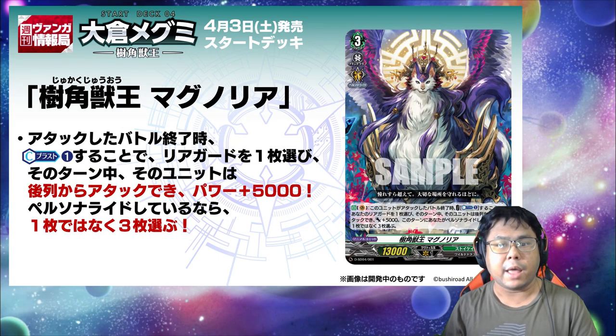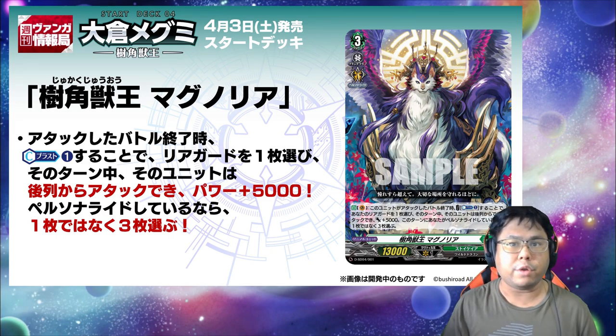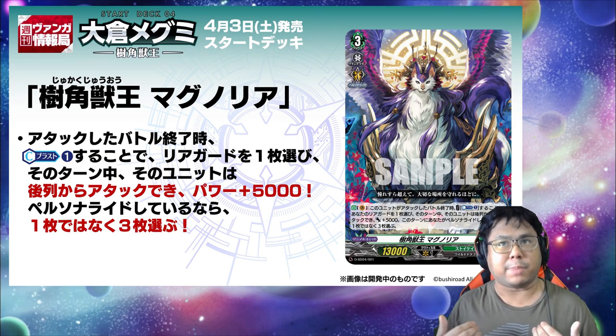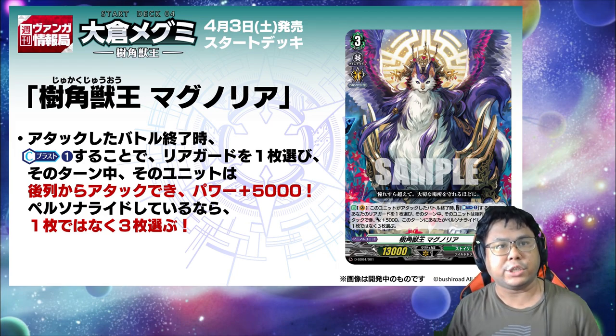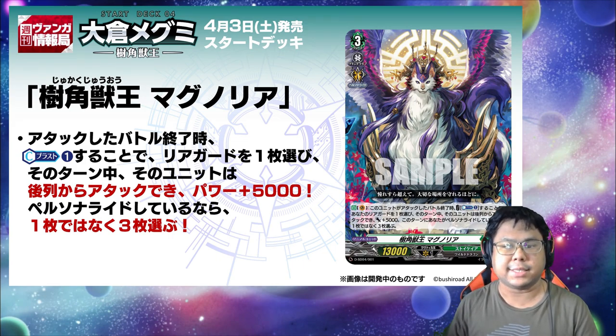On the vanguard circle, at the end of the battle that Magnolia attacked, by counter-blast 1, choose one of your rear guards, and until the end of the turn it can attack from the back row and gets plus 5k power. If you use Persona Ride this turn, choose 3 rear guards instead of 1. Never would I have expected Magnolia would mix a Great Nature style of play with the ride-up, while offering an Aquaforce gimmick with its ace. If anything, Vanguard Overdress just became more interesting from the get-go with the start decks.